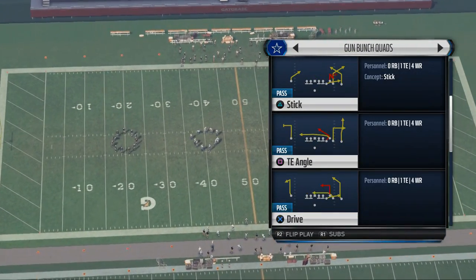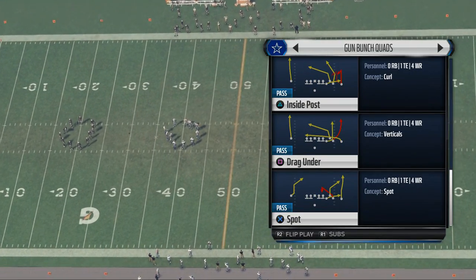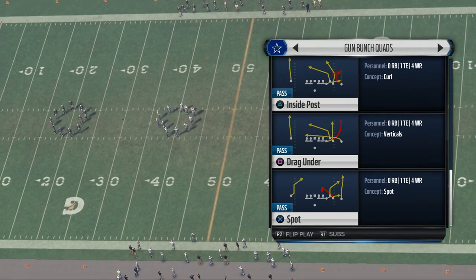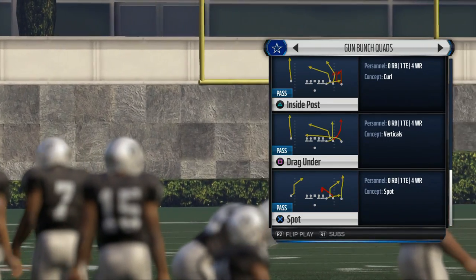If you want to find this play, we're in the shotgun bunch quads and what we're going to do is use a play like drag under inside post. Now you don't have to use plays like this — it can actually create the route from your hot routes, but this is going to have the route in its stock for us to be able to use.